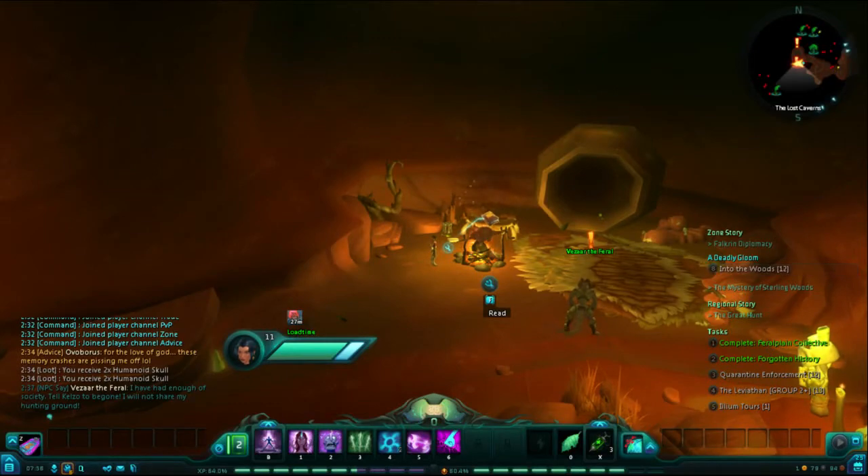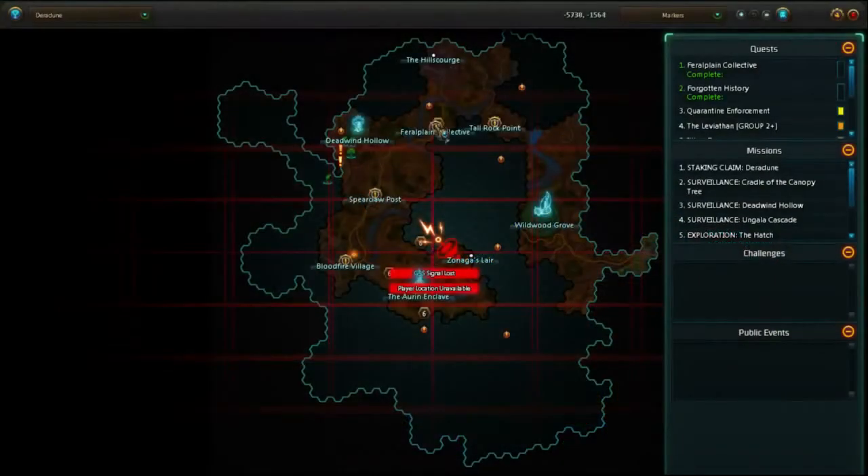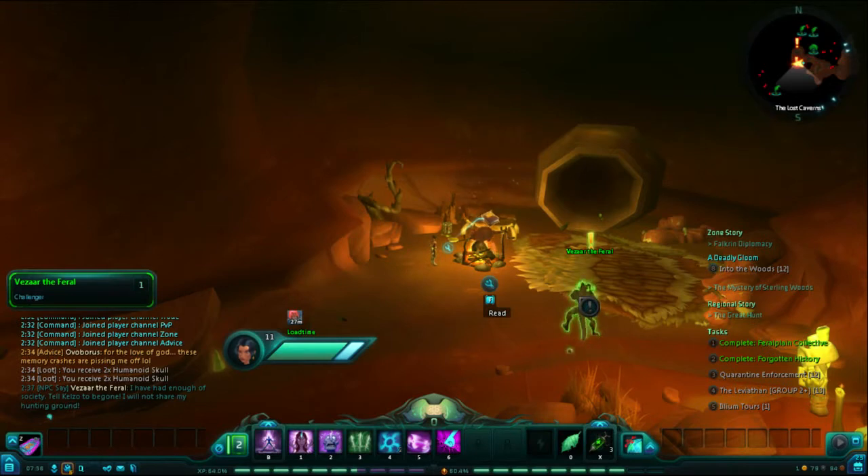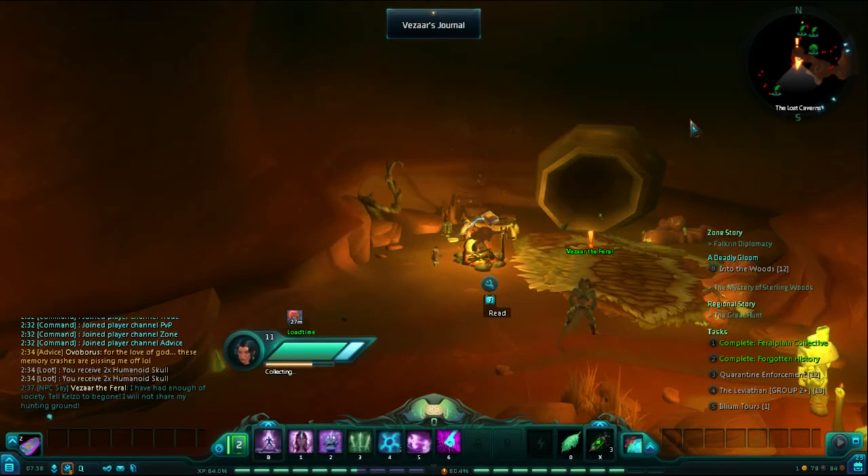Next, you're going to need to enter the Lost Caverns, and to do so you will need the help of an explorer. Once inside the Lost Caverns, you will still need the assistance of an explorer to open this back area, where you will find Vezar's Journal, along with Vezar.